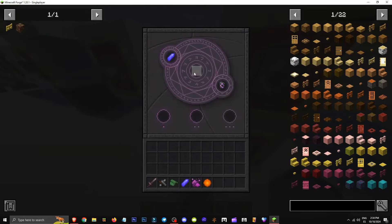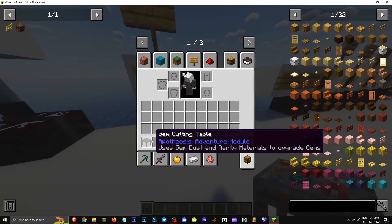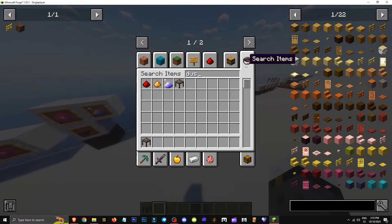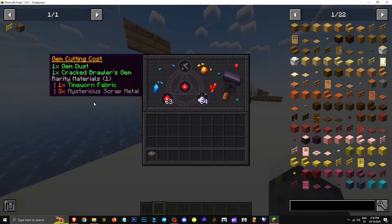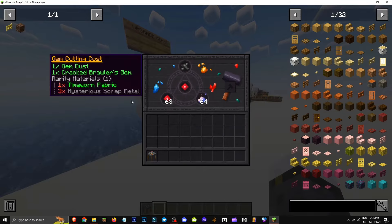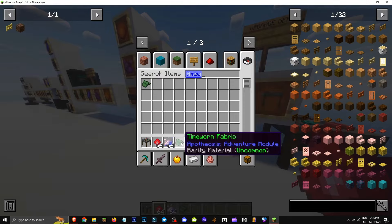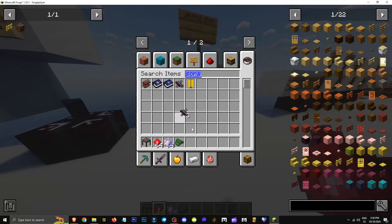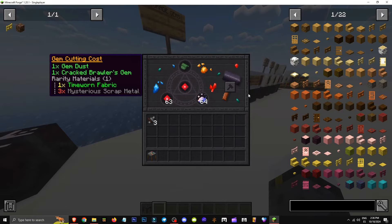How does the gem cutting table work? It's made with smooth stone, scissors, gem dust, and any type of wooden plank. It uses gem dust and rare materials to upgrade gems. For example, take a common type gem and place it in. On the left it shows what you need — in this case, gem dust and a rare material like time-worn fabric or three mysterious scrap metal. You place all the elements in. The result would be identical either way — it gives you options. Then click here to enhance the gem.